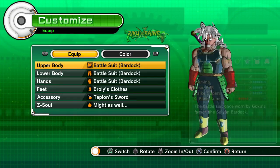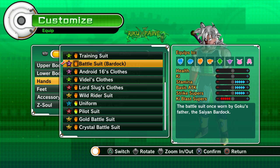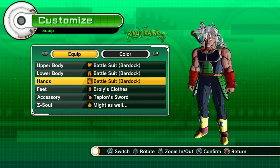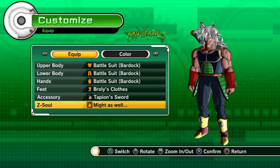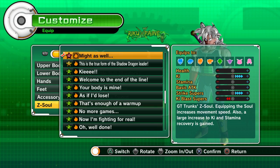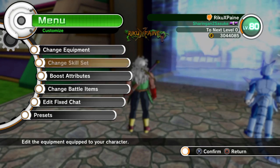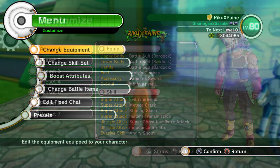Next we're going to go over the equipment. The Bardock, Broly, and Wild Rider outfits give you the best melee stats. The Wild Rider gives you an increase in health as well as basic attacks and strike supers. Broly and Bardock give you the same boost in stamina, melee, and strike supers, but don't give you the health bonus. So if you want more health, use the Wild Rider outfit; if you want more stamina, use the Broly or Bardock outfit.